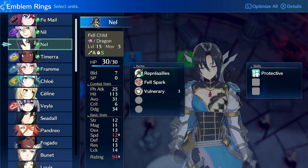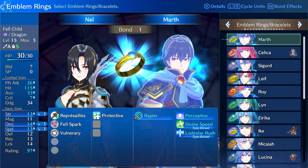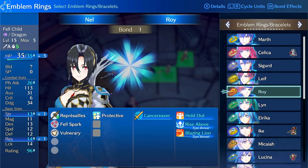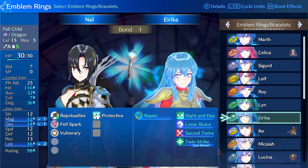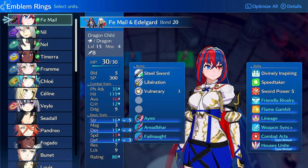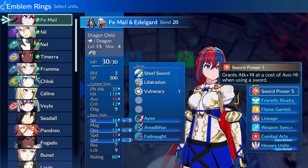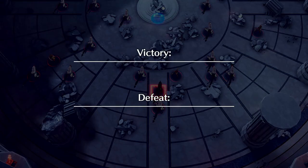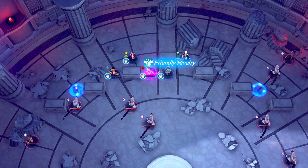There you go, Byleth. So you're a DPS? Not with those stats, honey. You're getting Lunar Brace. What are my stats? Everyone has terrible stats. However, I have Sword Power 5. Bring it. Got some wolves in here or something. I have Bonded Shield and Sword Power 5.